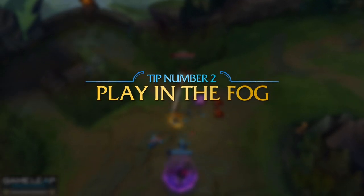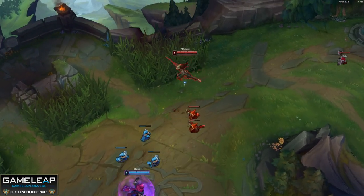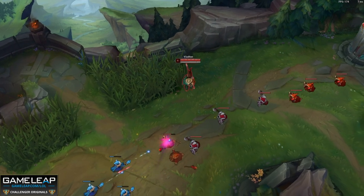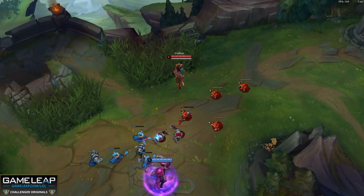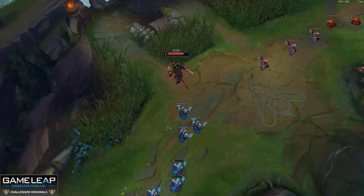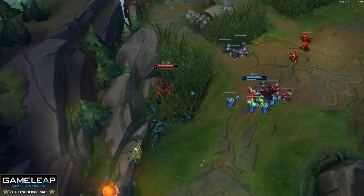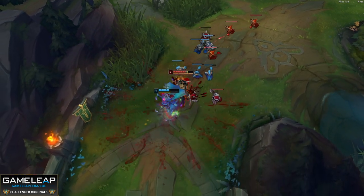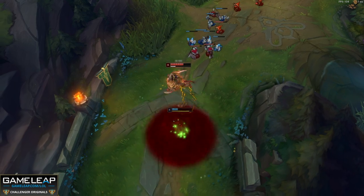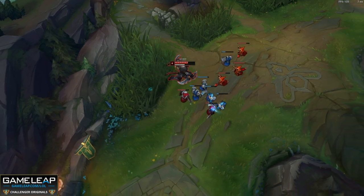Tip number 2 for ranged matchups: playing fog. One of the keys to making the lane more playable is using the brushes, because they conceal you and the enemy laner cannot harass you unless they have the brush warded. Top lane has three brushes to utilize, so you have more chance of staying healthy. They are also great ambush points — after shoving the wave, you can bait the enemy top laner into face-checking a brush, turning the melee vs. ranged matchup into a melee vs. melee matchup, which is exactly what you want.